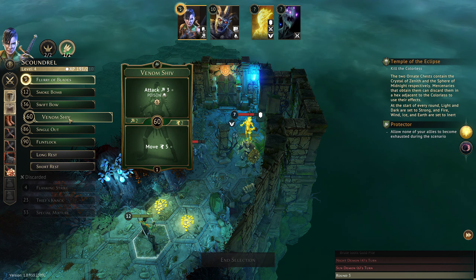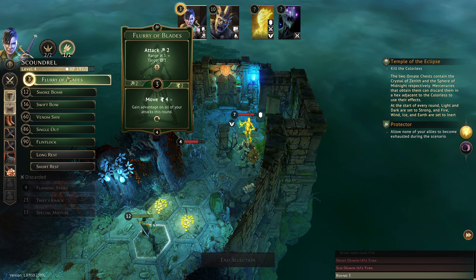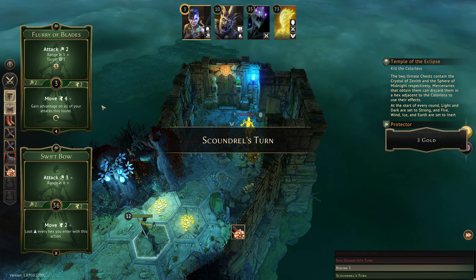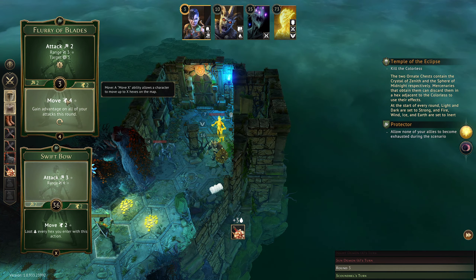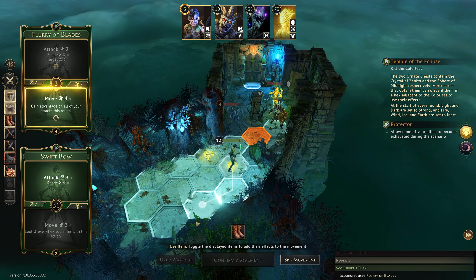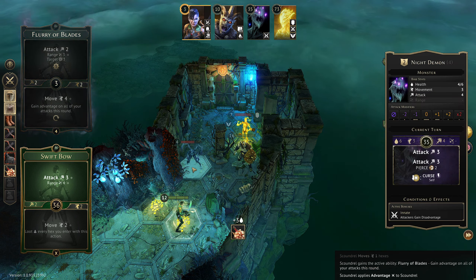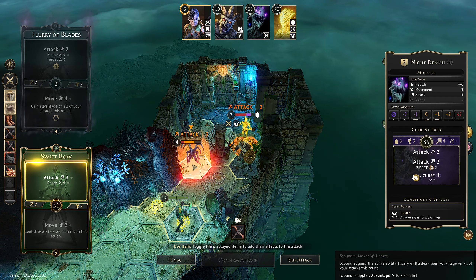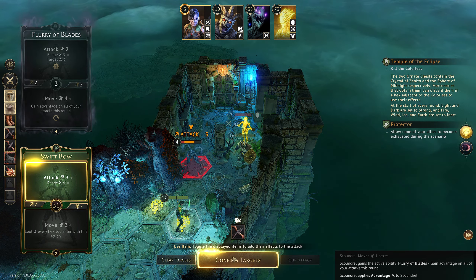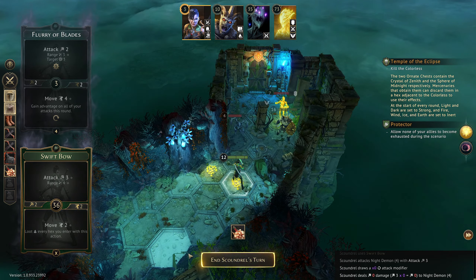We can't increase the strength of that attack anyway but it's going to have to deal. They're going slowly again which is great. So we are going to move four, gain advantage on our attacks this round, stop on the gold, and stop at range so that we don't have disadvantage attacking this creature. We're not going to have disadvantage here because our advantage cancels out their disadvantage. Please draw plus one... we miss entirely. Fine.